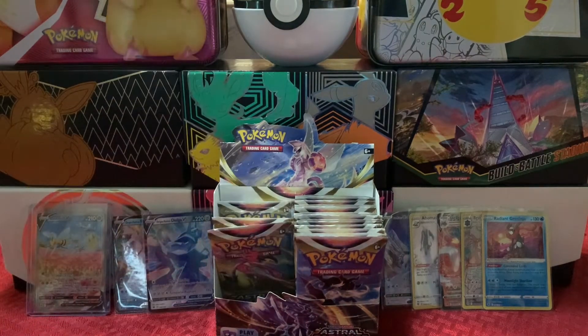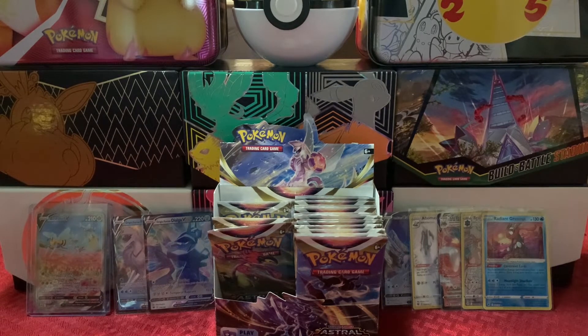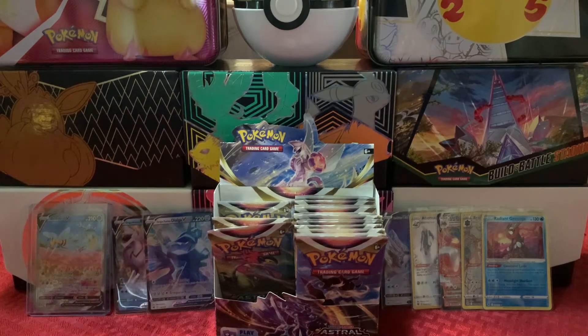We're getting down to the end of the left side of the box, we'll see if we get anything else crazy. Still definitely have the possibility of a big banger from Trainer Gallery. I'm not expecting another secret rare but it would of course be awesome if we got it, as I fight with this pack. Another white code card, we'll go straight through.